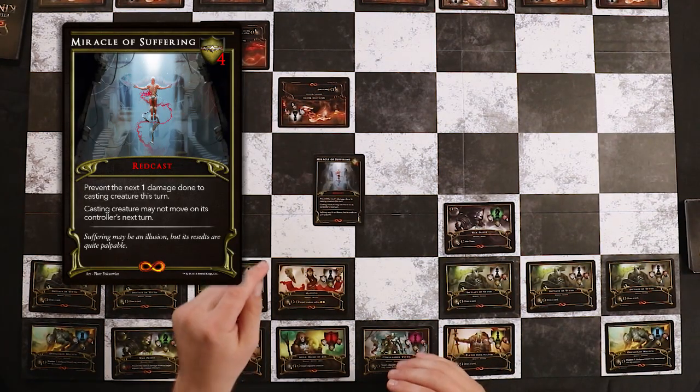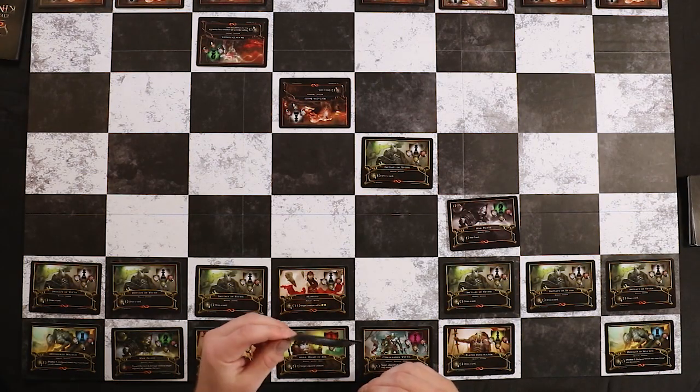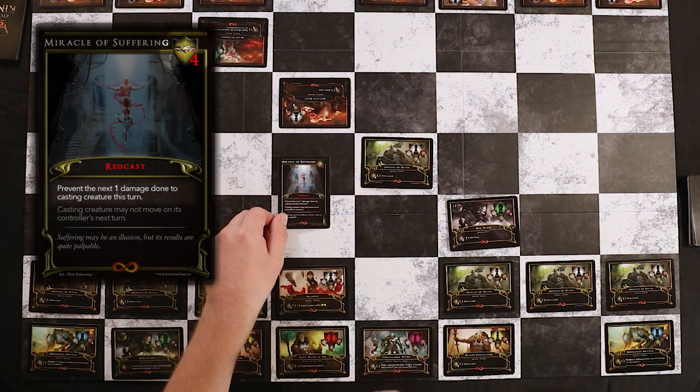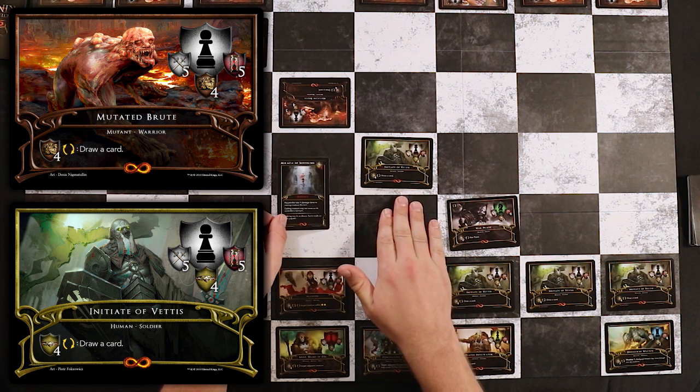However, some abilities will have their casting cost or text written in red — we call these Red Cast abilities. Red cast abilities can be used at any point in the game. Unlike white cast abilities, which can only be used before or after a creature moves, red cast abilities can be used by any creature at any point — whether it's moved or not this turn, even on my opponent's turn. Take Miracle of Suffering as an example.